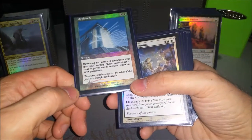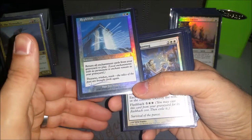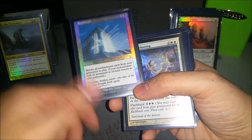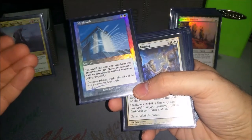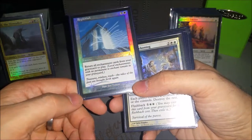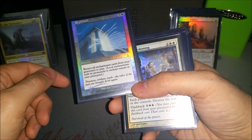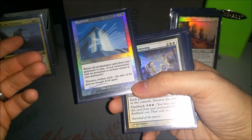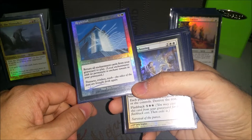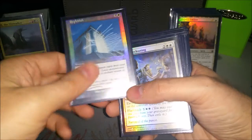Replenish — I have definitely blown some people out with this before. They'll wipe the board, all my enchantments go in the yard, or they'll destroy them and they go in the yard. Then I cast this, bring all the enchantments back, and put them on him. Seems good — just enchant him, get like three or four enchantments at one time, and if something gives him protection from creatures you just swing in and kill.